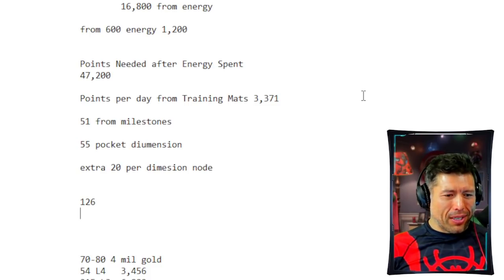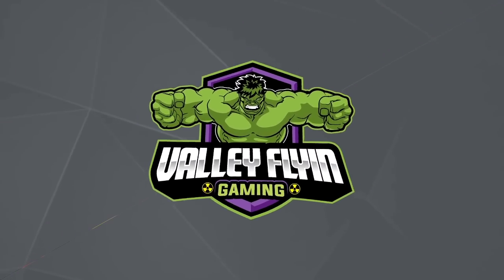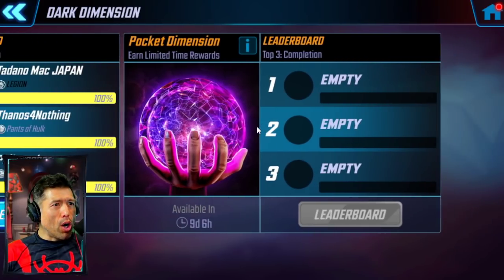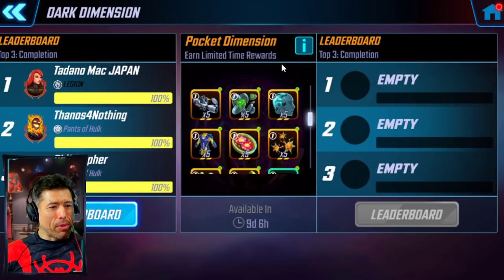We're getting teal gear and some good stuff for this event. It is a version of Dark Dimension. If you go into the game right now, you can see it listed in the Dark Dimension section. The Pocket Dimension starts in 9 days as of this recording.